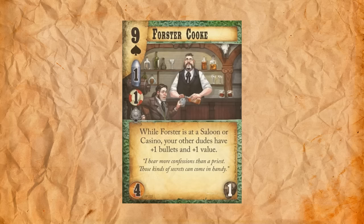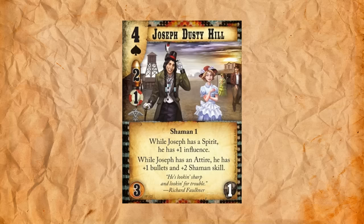The next dude is for the Eagle Wardens. This is Joseph Dusty Hill. He's a four of spades, two draw, one influence, three to play and one upkeep. He's a shaman one. While he has a spirit, he has plus one influence. While he has attire, he has plus one bullets and plus two shaman skill. I'm really liking these designs where it's a dude with some generic stats that's very replicable, but there are certain bonuses that make the guy way better for his cost if you have certain cards attached to him.